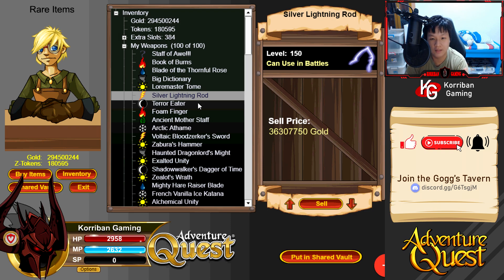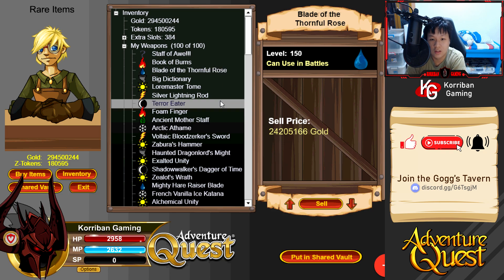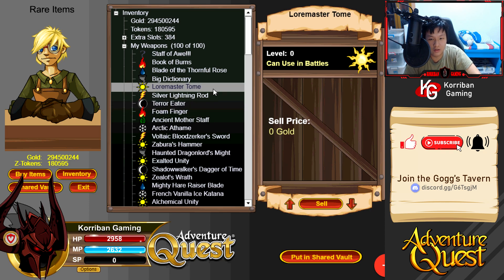Blade of the Thornful Rose - we're going to go ahead and get the Healing Branch in today's episode, so this is just a placeholder. We'll be switching this out later. For the darkness weapon slot, I'm not really sure what darkness weapon to use. I currently have Terror Eater in here but I don't think there's good synergy with anything. If you guys know of a good darkness weapon - there's the Tome of Cerberus but I think that's more towards fire. Do leave your comments down below.